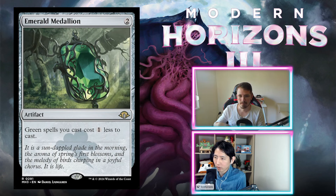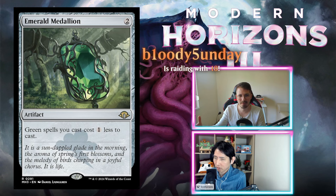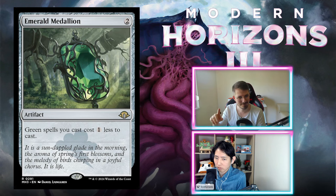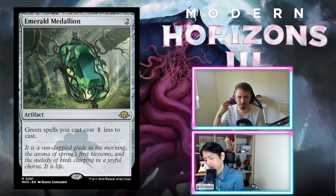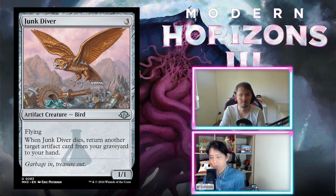Emerald Medallion and all the other medallions cost two mana, are artifacts, and reduce the casting cost of your green, black, etc. spells by one — all unplayable Fs. They don't ramp you for effects or anything, just discount certain spells, not worth full cards. Don't play them. The blue one can't even discount Devoid spells since those aren't blue. Fs all down the line.